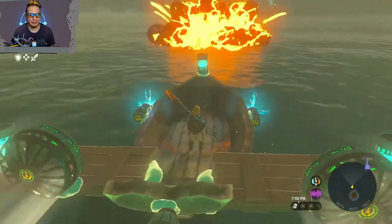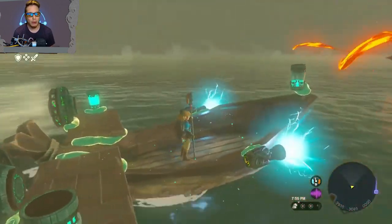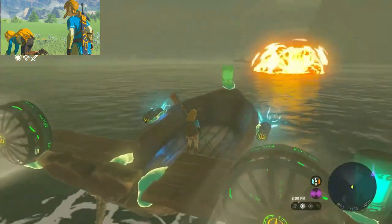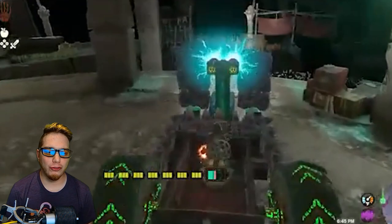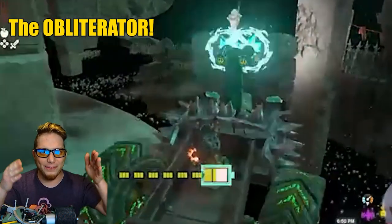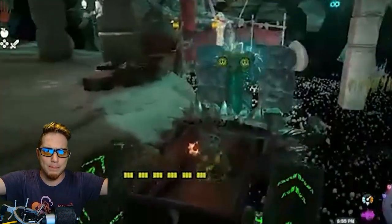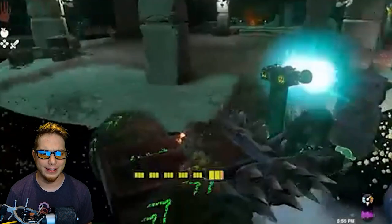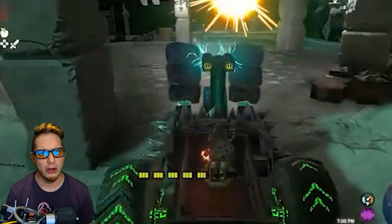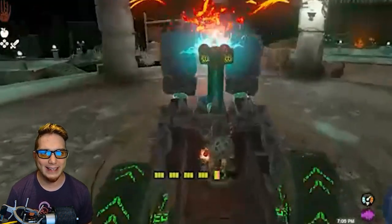Yarr matey! It be Captain Link and his mighty jet-powered cannon boat. He be the terror of the seven seas, and with a ride like this he's guaranteed to get that booty. Now I didn't see a name on this monstrosity, so I'm gonna call this the Obliterator. Twin cannons vaporize any enemies at the front of the vehicle, while spikes deter any boarders from getting on from the sides. This vehicle is perfect for dealing with Moblins, Bokoblins, or your annoying neighbor Carl who blasts salsa music at 1am on a Tuesday.